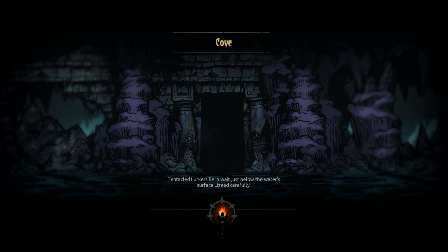We might need to rest twice and we don't want people to become unwell. Tentacled Lurkers - wait, just below the water's surface, tread carefully. Okay, so this is going to be our first time in the cove. Short expedition, 100% of room battles, and our team is pretty robust. I don't think we're going to have too much trouble.